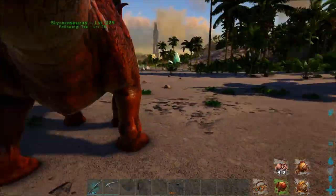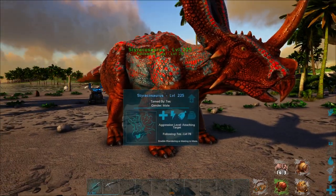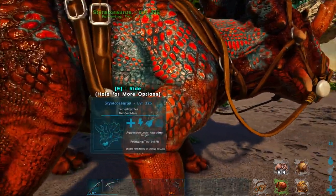I just spawned this one in at level 150, but look at the coloration on this — I love it. They take a trike saddle, so basically level 16 to unlock.